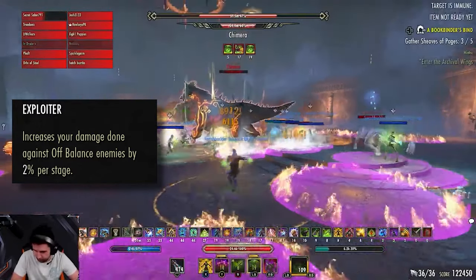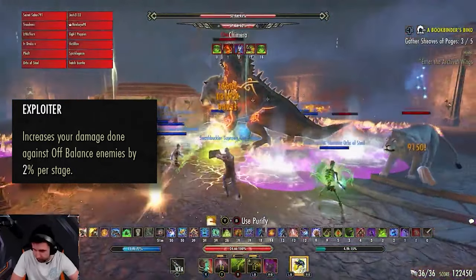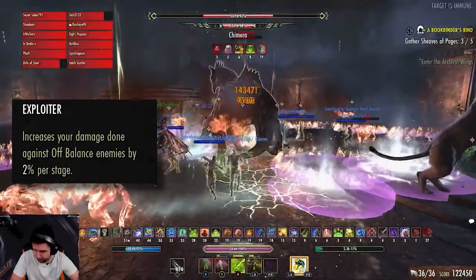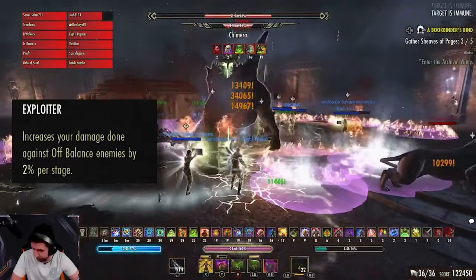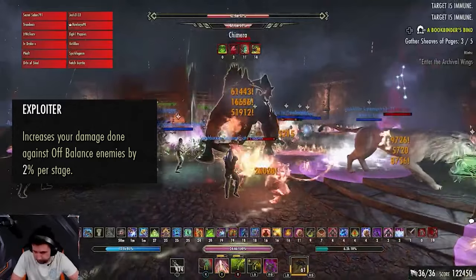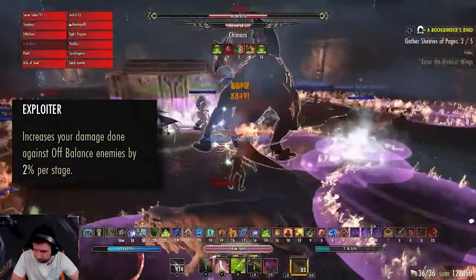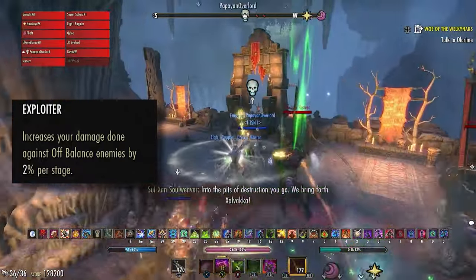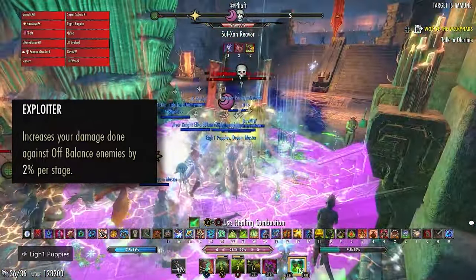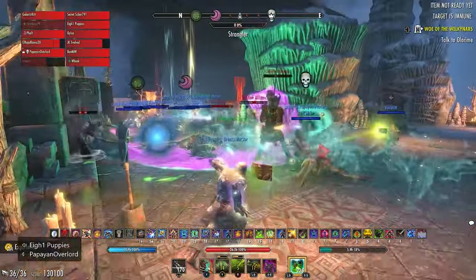For example, on Chimera, proccing Exploiter while everyone is going out of group to place Meteors is a waste of a proc, and wasting Exploiter procs makes running other alternative CP more worthwhile. DDs need to somewhat track Exploiter to maximize damage with the CP, which is nearly impossible to do on console because tracking the cooldown requires all buffs to be turned on. For most players it will be worth simply dropping the CP in content. Exploiter shines in trash pulls, when skills like Scythe on a Crow provide AoE off-balance instantly.